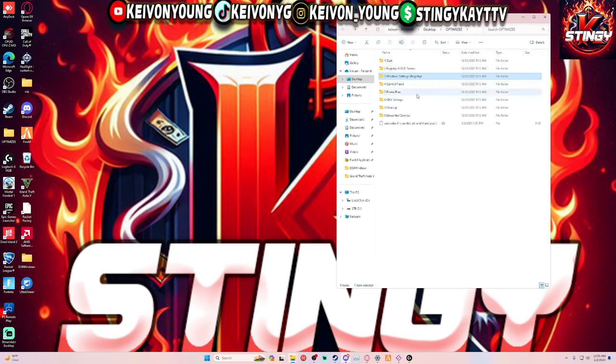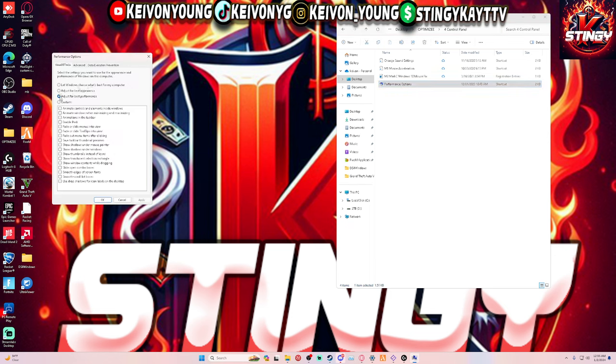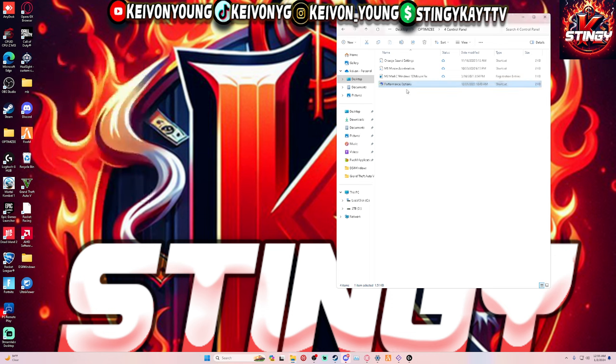Alright, I got the Control Panel, I put it on the desktop, I apply it. Then I go to Power Plan and import it.